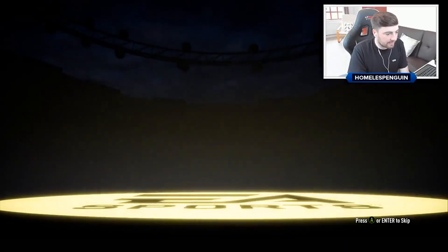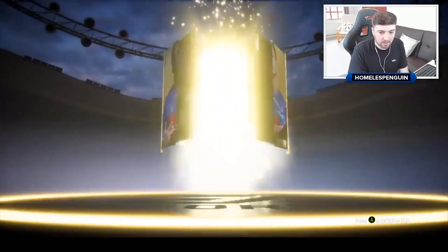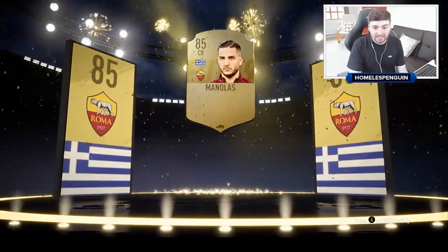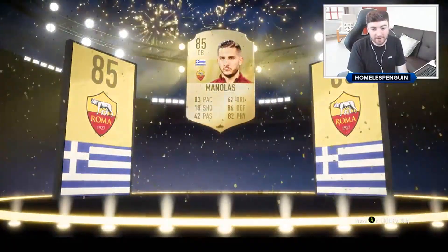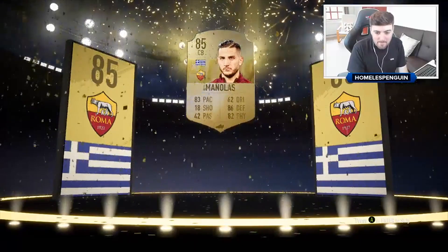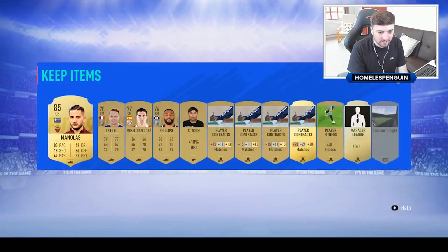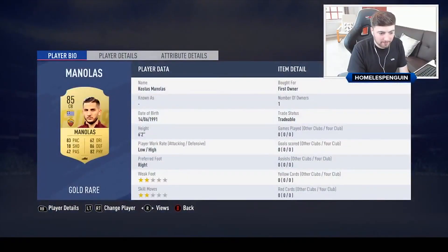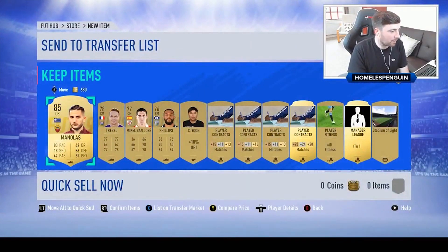Have you packed Carrasco yet? I have not packed Carrasco yet. Oh! It's Manolas! Manolas looks so sick as well, dude — 83 pace, 86 defending, 82 physical. What a pack pull! What a player, this card looks so good. What are the chances of getting an 85 rated card? Isn't it like 1% as well? That's so legit. I'll happily take that — Kostas Manolas, probably one of the best centre-backs in the game.